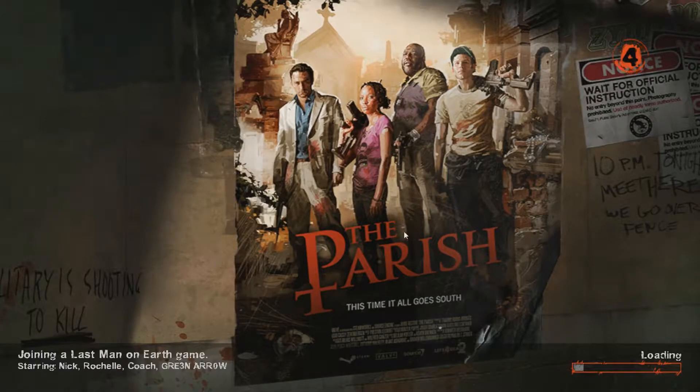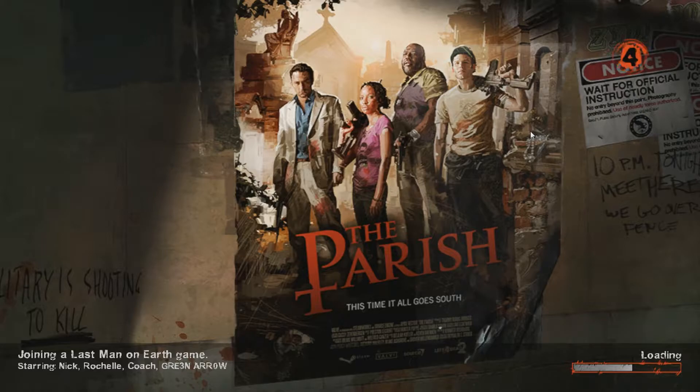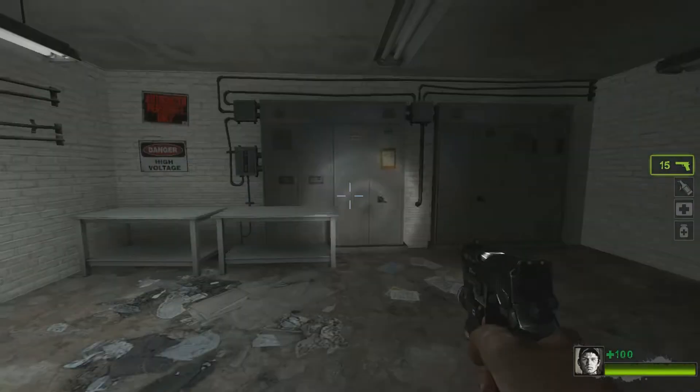I know this is an old achievement and an old game, but I've been playing it lately and I feel like people should use this method instead of the old method. The old method was pretty much just running as fast as possible, and you used to actually have to kill bots. But now with Last Man on Earth, it's just you alone, so it'll be really easy.